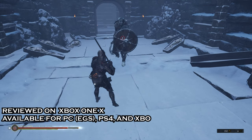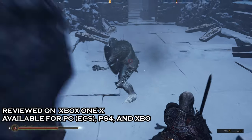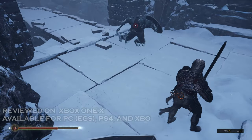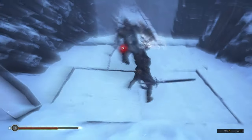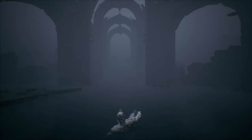Mortal Shell, Cold Symmetry's first ever studio release, is a dark fantasy action RPG with punishing combat, impressive aesthetics, and proper world building technique that promises a good time to those who are willing to learn how to survive in the harsh land of Fulgrim.